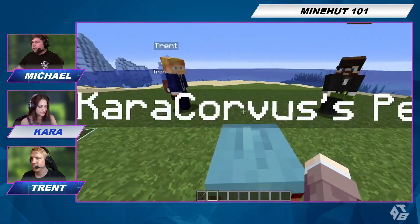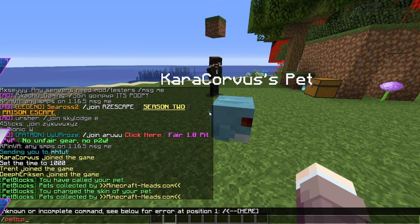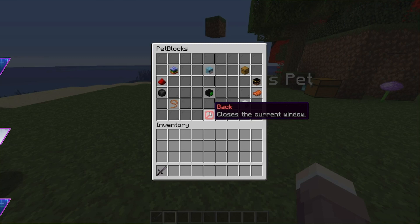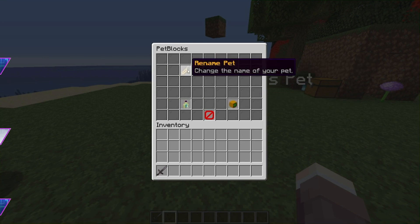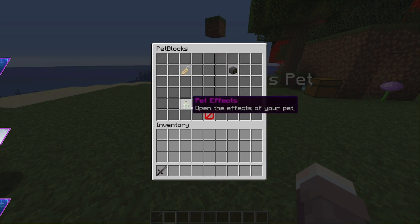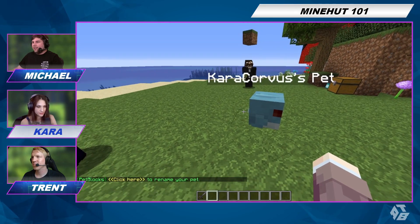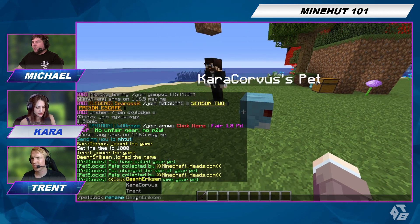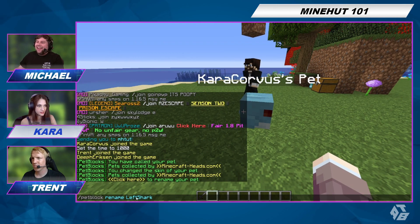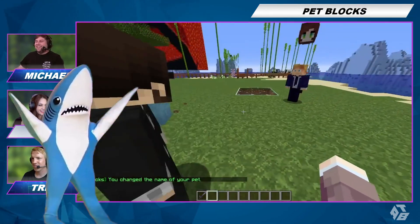So we're going to name our pets now. We're going to do slash pet block, and if you go into the bottom right this time, you'll see pet settings and you can rename your pet in the top left. You can also give it effects and particles, you can make sounds, but let's just name our pets. Click here to rename your pet — I'm going to rename mine to Left Shark.